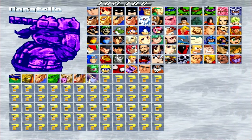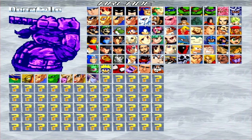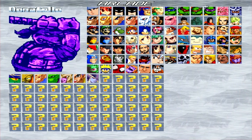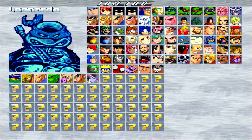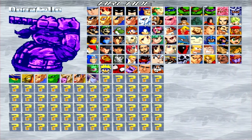All right, here we go again. I'm going to do a Mugen Arcade mode playthrough with the rest of my Ninja Turtle characters. We're going to start off with Donnie, move to Mikey, then to Raph, and then Leo. So, Donatello. Here we go.